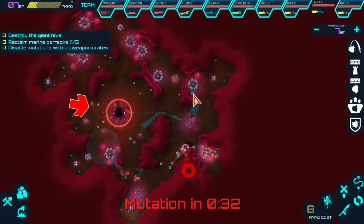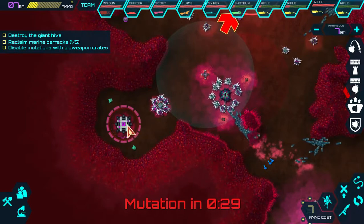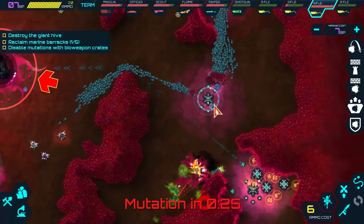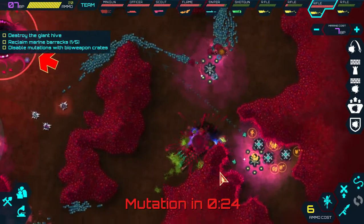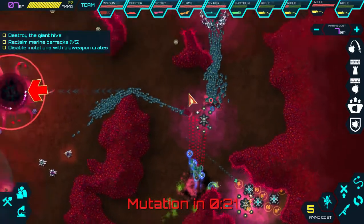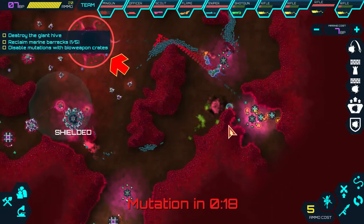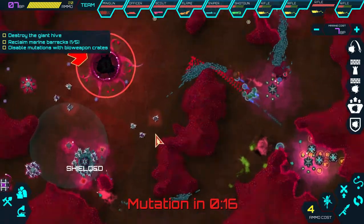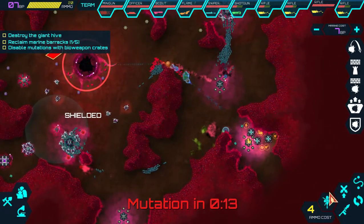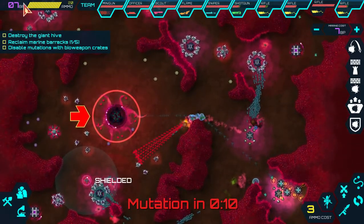Let's defeat this thing. There's a base over there - if you capture these barracks it spawns AI soldiers. I really want that guy to be a shotgun dude but I'd rather keep the building points. We're going to get mines there, blow up that spawn mutation thing, and get 7 building points. I really want the grenades so I think I'm going to save up the building points.